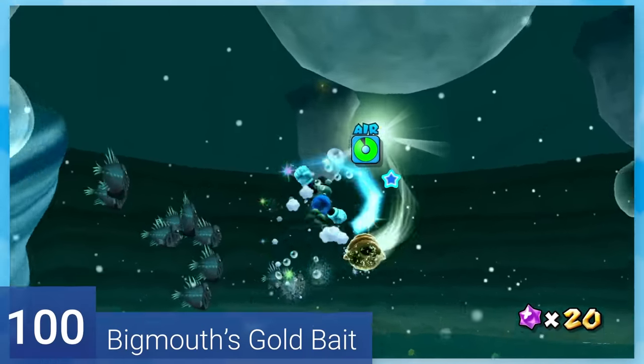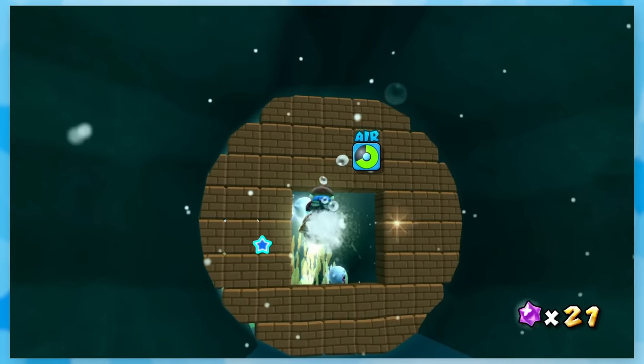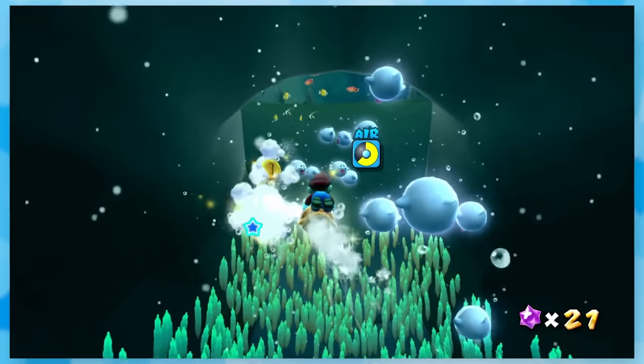100: Big Mouth's Gold Bait. Swim to the golden shell and use it to break open the golden treasure chest. There are Boos in the water and you'll have to break some bricks, but it's not all that hard to avoid them.